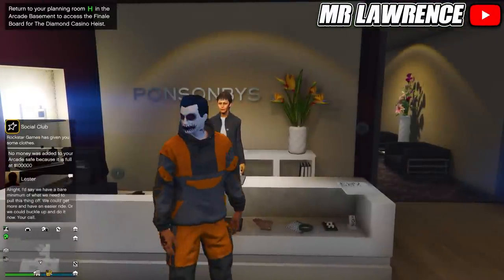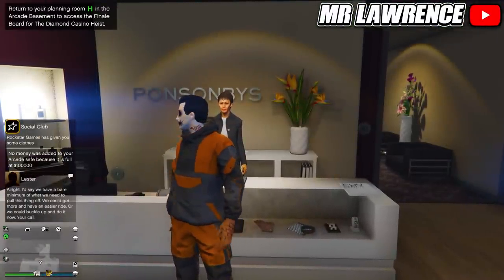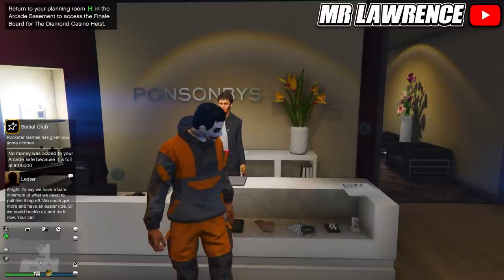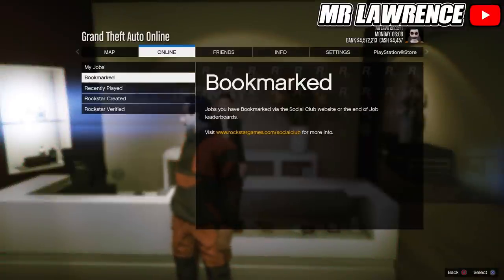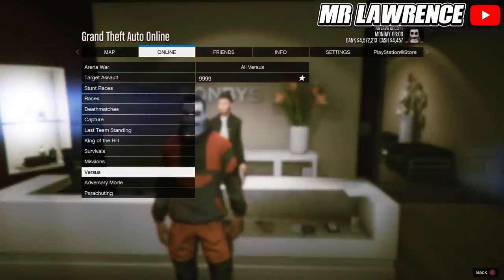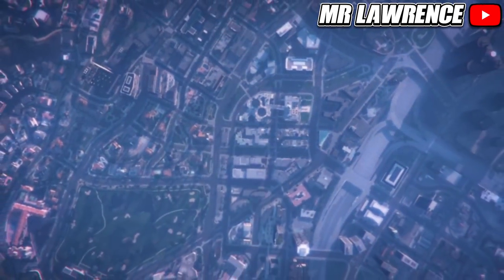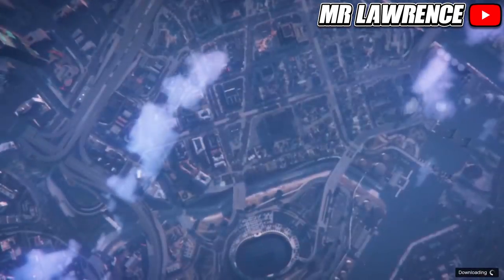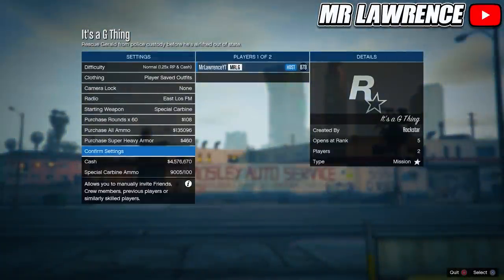For the next two methods you will need to bookmark the job that's linked in the pinned comment — it's called It's a G Thing. Once you did that, you will probably need to restart your game. Then open your pause menu, go to Online, Jobs, Play Job, Bookmarked, scroll to Missions and start the bookmarked mission. Now change the clothing to Player Saved Outfits again, invite someone and start.